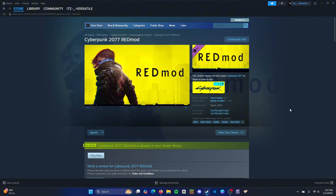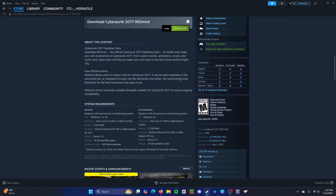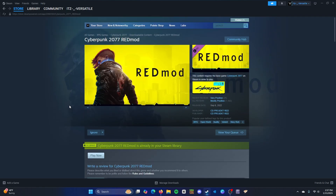The first thing you're going to need in order to mod Cyberpunk 2077 is Cyberpunk 2077 RedMod. RedMod allows you to mod your game and it is pretty much required in order for you to play the game modded. It's also helpful for mod creators as well. RedMod absolutely works — you need this in order to mod your game.